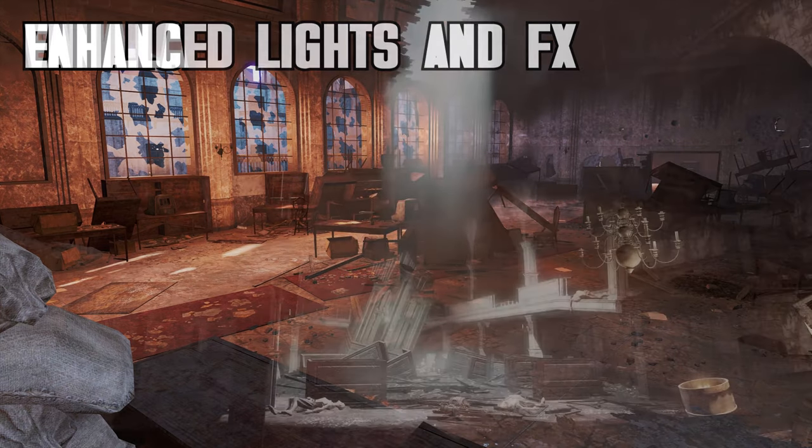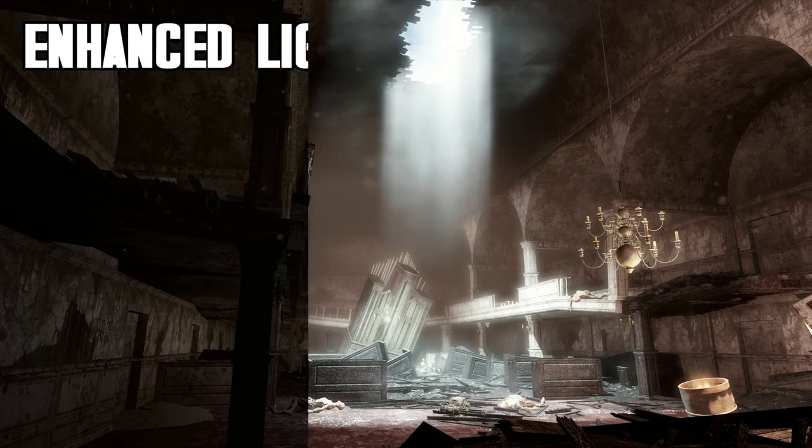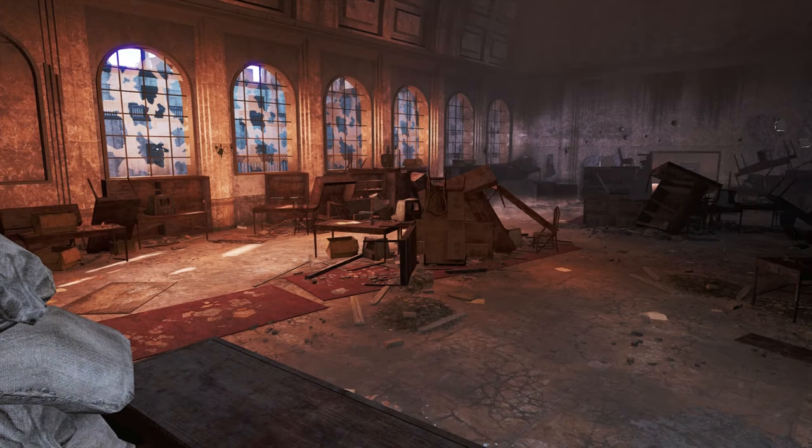All of these changes lead to incredibly enhanced interiors that are much more atmospheric, realistic and most importantly, more immersive. Entering a dark room or cave with light sources coming from unique areas, such as a hole in the roof or a line of windows, is now so much better with this mod as it highlights the light sources, making them so much more prominent and noticeable.